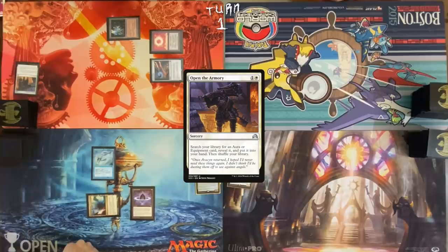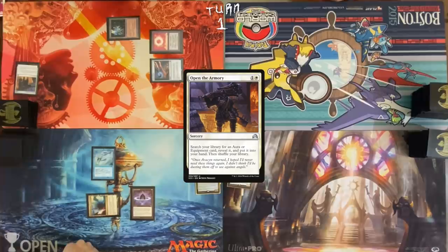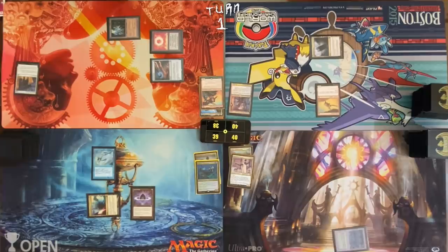Cast Open the Armory, find a Curiosity. Pass turn. Command Tower into the very powerful Mog Fanatic. Draw, get a Bayou, and cast Avacyn's Pilgrim. Pass turn.